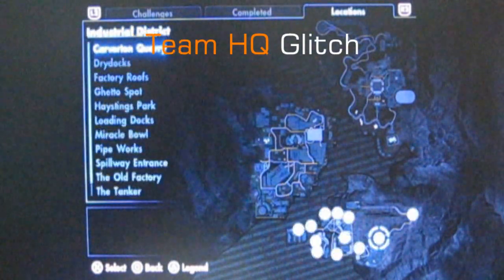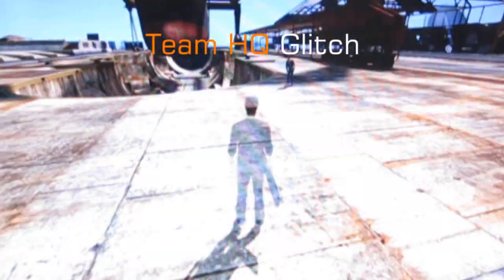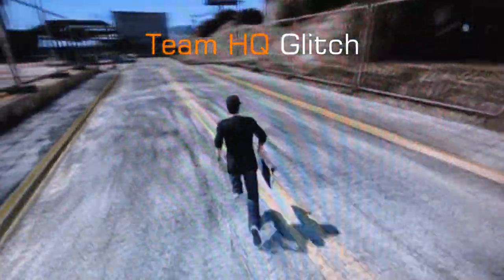The first one is the Team HQ Glitch. You're going to go to the dry docks in Industrial District. Turn around, get on your board, skate down the road. Then you're going to run up to this corner and just try to jump over the fence. And once you've jumped over, you're going to land over here.